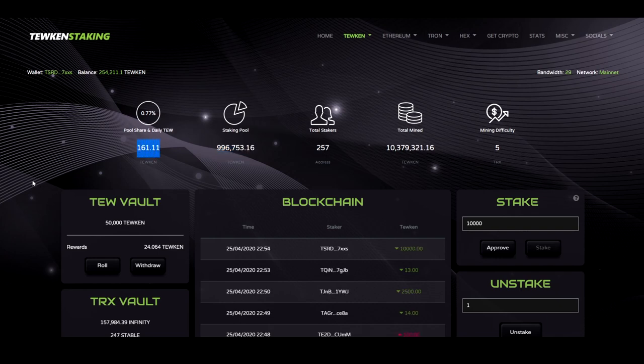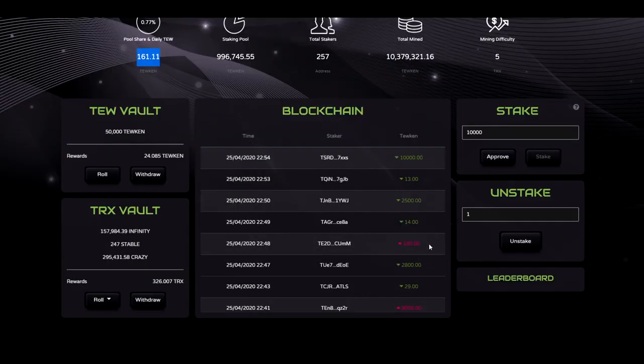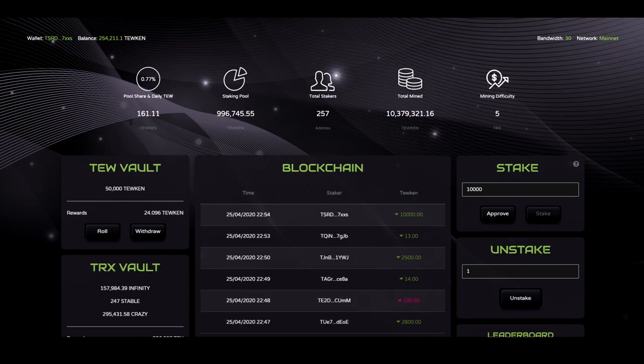This tells me the amount of Toucans I'm going to get daily. Rewards are dripped every second into your balance. This number will always drop unless users unstake. Red means the user unstaked; green means the user staked. As more people stake, this number will go down. As more people unstake, this number will go up.